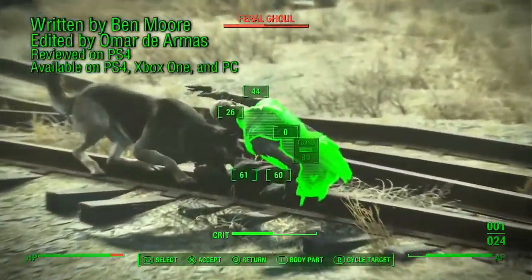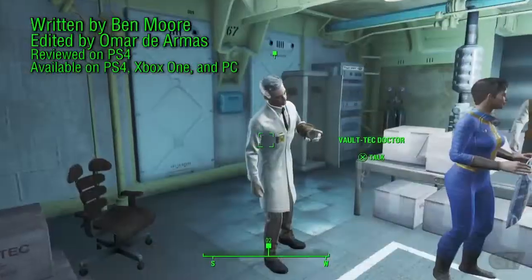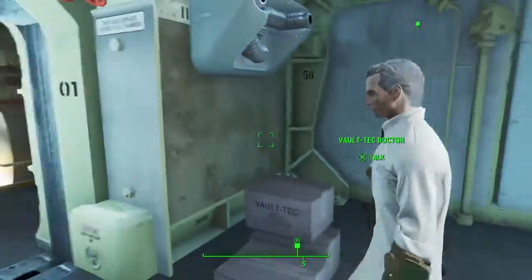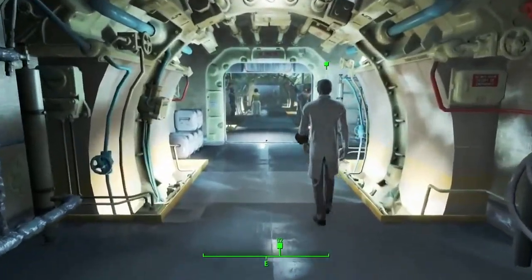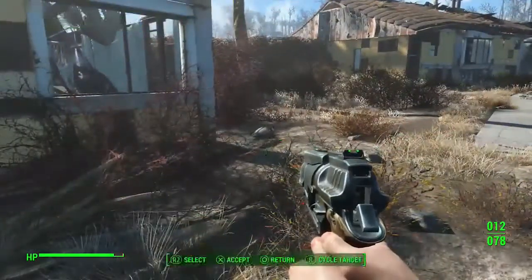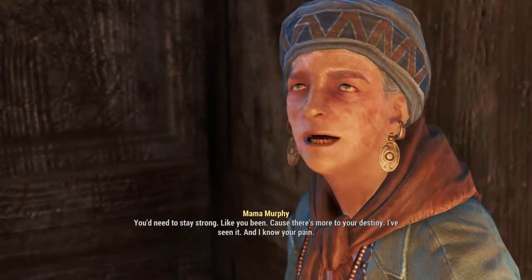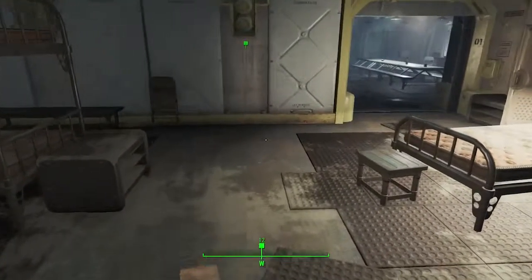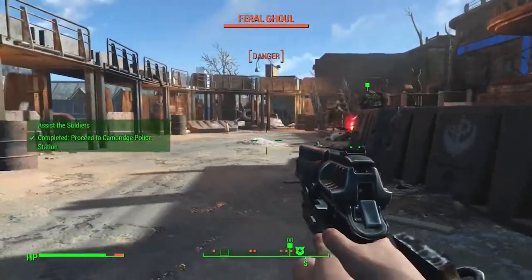Bethesda games like Fallout 3, Skyrim, and Oblivion are absolutely massive, containing both a hefty amount of freedom and technical troubles. Fallout 4, in the most reductive sense, also fits into that description. Its world is dense and sprawling, filled with a seemingly endless amount of fascinating locations, characters, items, and stories to uncover. Yet the game is also guilty of erratic AI, graphical inconsistencies, and frame rate issues. Those who have played Bethesda's previous offerings will have a general idea of what to expect, but it's the details that make Fallout 4 so interesting.